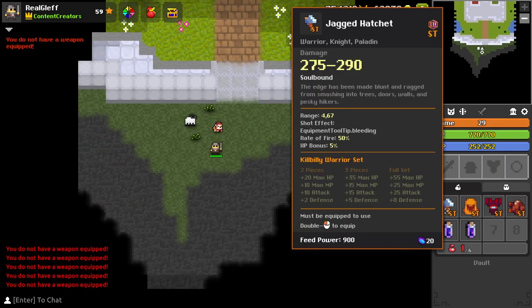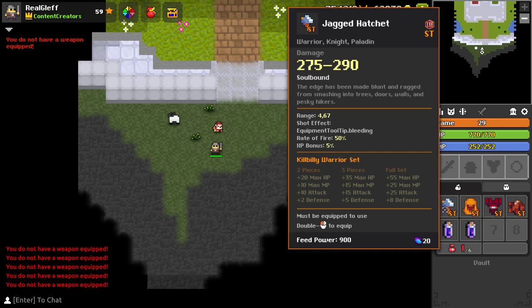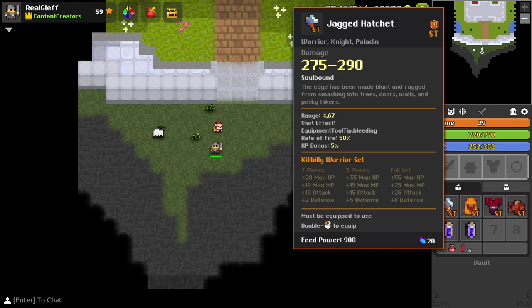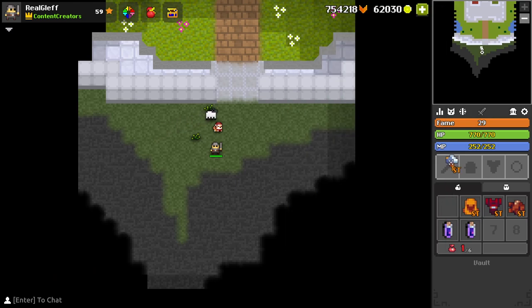Let's start off by looking at the jagged hatchet. It deals 275 to 290 damage — that's a lot of damage per bullet, but the rate of fire is only 50%. The range is a little bit longer than a normal sword, about a little bit more than one tile. The equipment tooltip says it's bleeding, so the bullets might cause bleeding. The XP bonus is sadly only 5%.